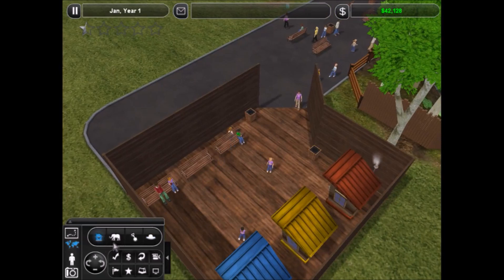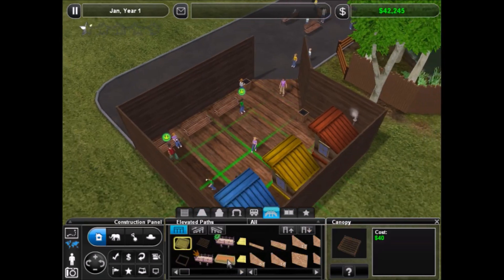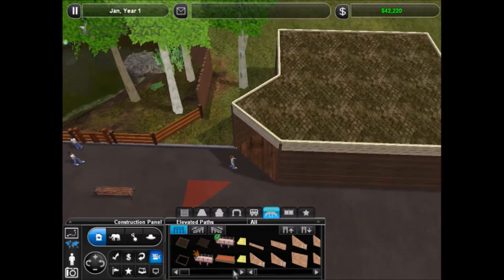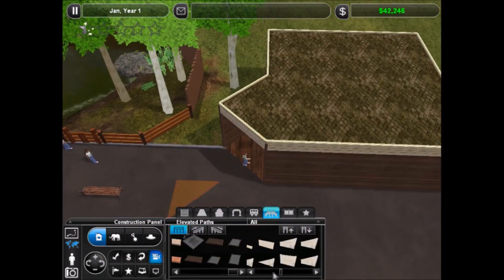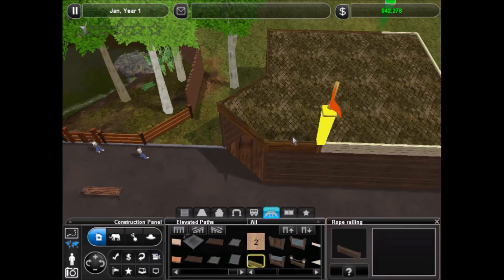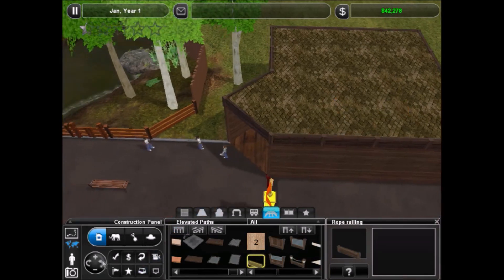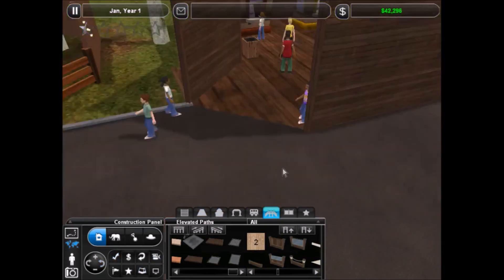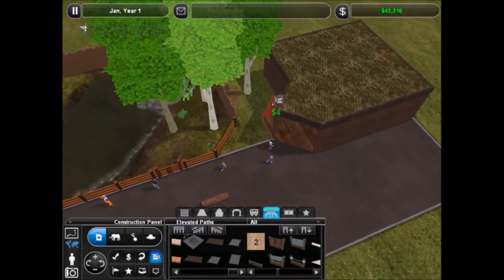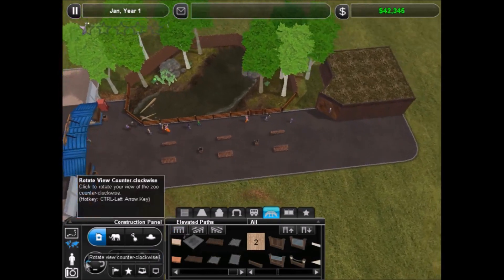Let's get a roof on here. I think I might go with this one - actually I really like this one right here. There we go, looks pretty good. Just go with that for now. The floor went through here a little bit - that's fine. That at least looks like it's an actual building.